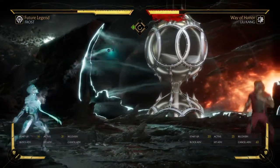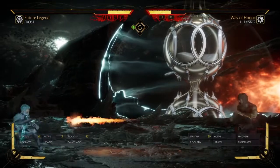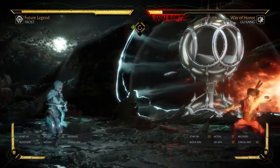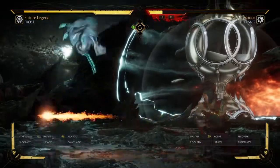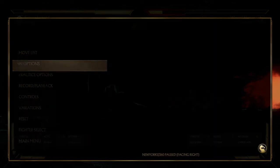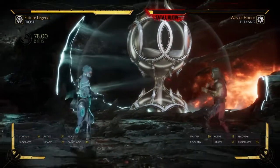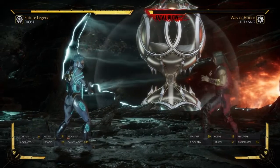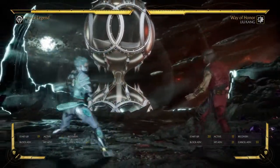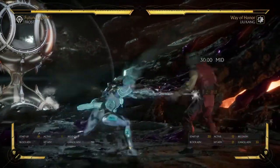She's strong when it comes to counter-zoning really, and especially when she has a life lead. Once she gets that going she can do something else — even on block she can get the shield out. She's better at stopping you from zoning than she is at straight-up zoning you out, unless she has a life lead. Then it becomes really hard to fight Frost because she starts backing up with Back 2s and projectiles.